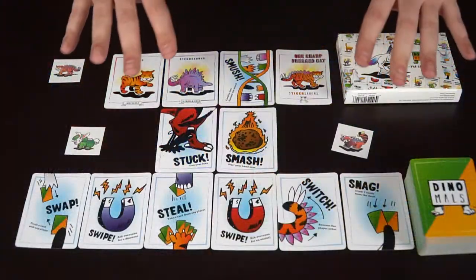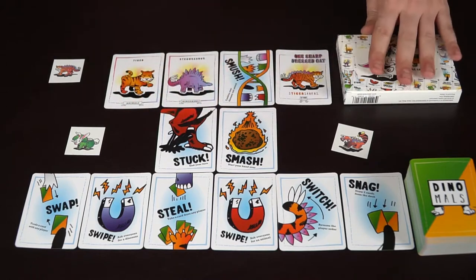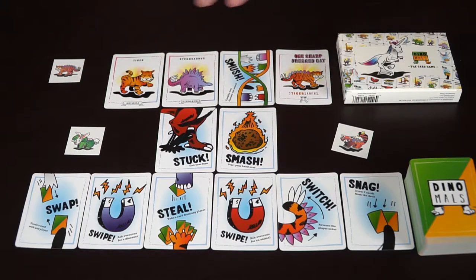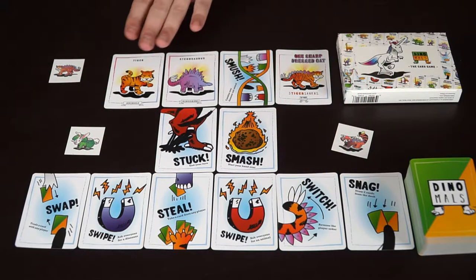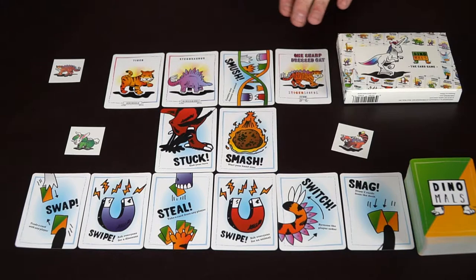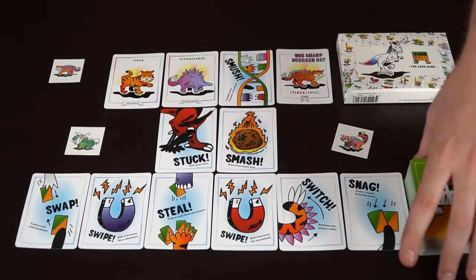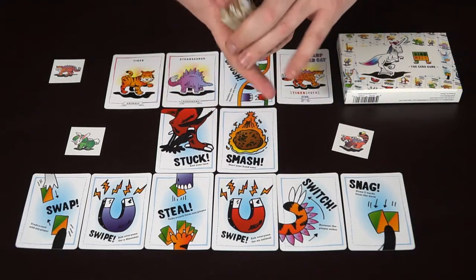Let's take a look at what you get in Dinomiles. You're going to get a plethora of cards, a box, the rules, and some tattoos as well. I've shown you all the different action cards, two of the animals and dinosaurs, and the kind of smooshed Dinomile we have right here. As you can see, there are plenty of other cards you'll be getting in the game — a huge stack of cards.